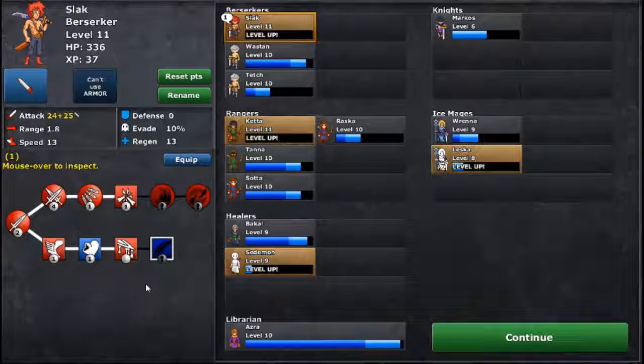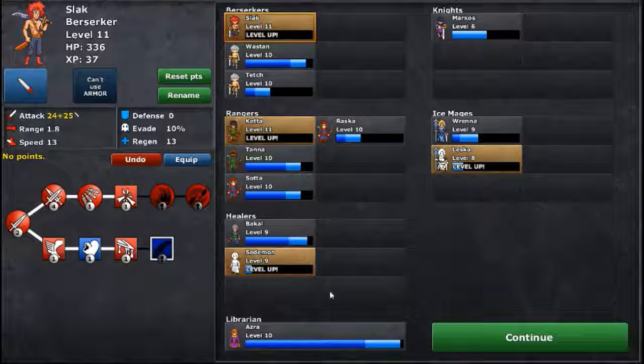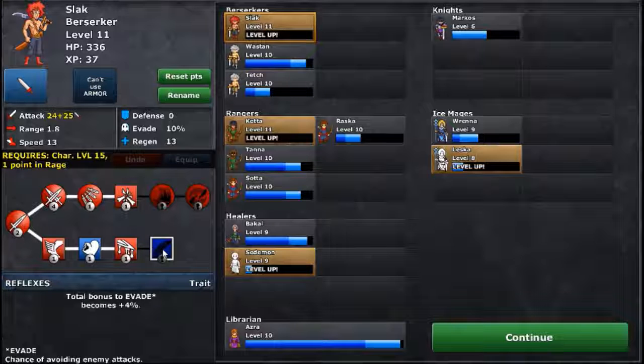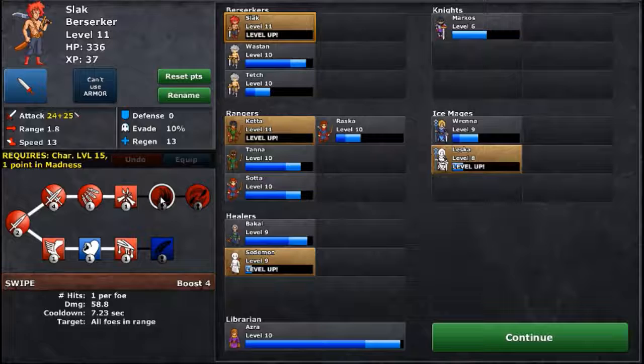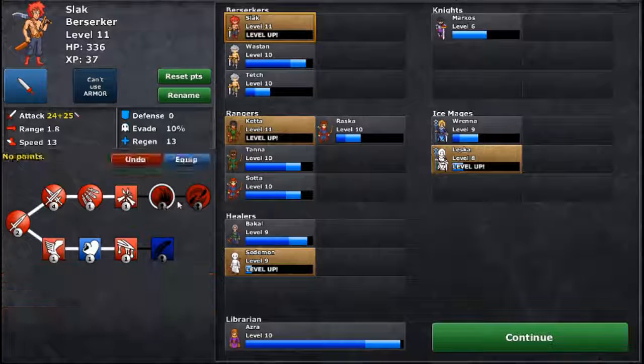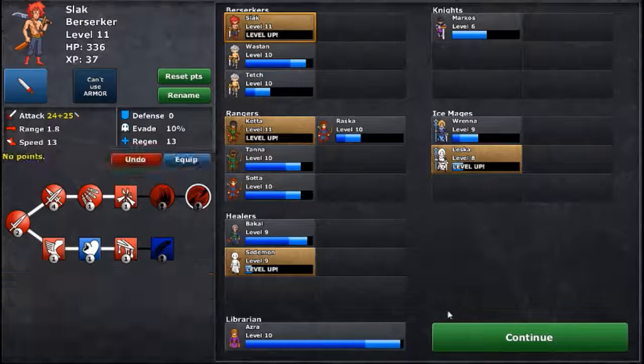Slag leveled up also. Let's give him a chance to bleed. Chance to evade enemy attacks — that's nice. Swipe: all foes in range. And Whirlwind: all foes in range, three hits per foe. Wow, Whirlwind's pretty nice.